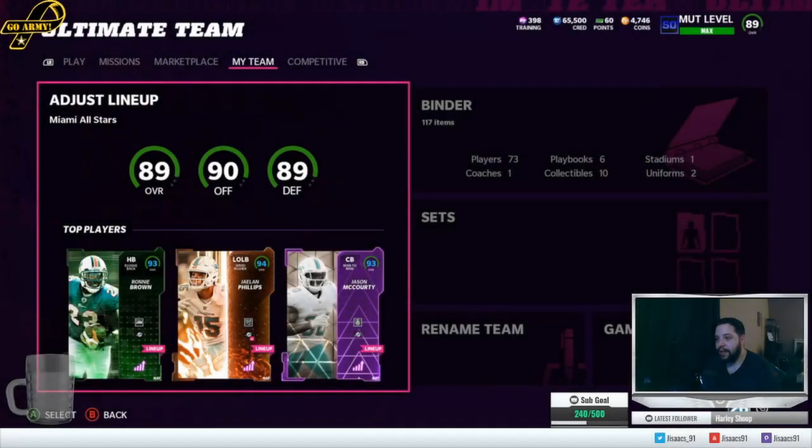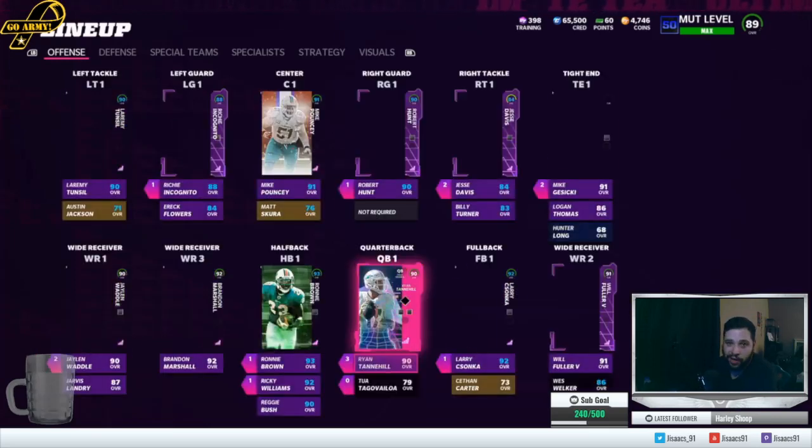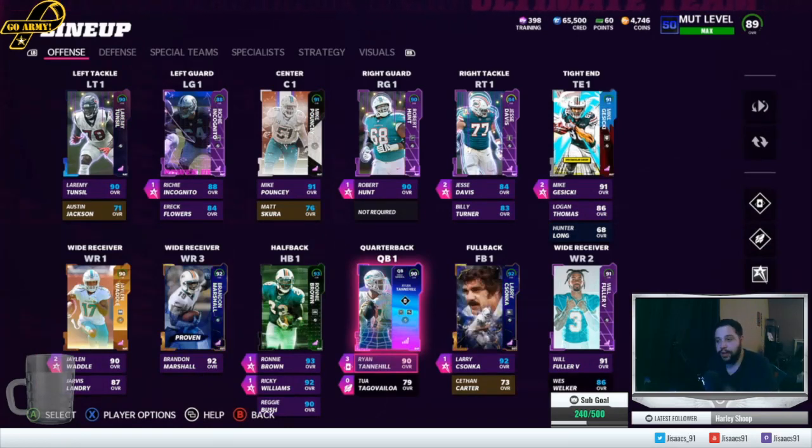What's going on everybody, welcome back to another video. Got some upgrades to show you. As you guys can see, 94 overall Jalen Phillips is on the squad. It took me about an hour and a half to two hours — I got kicked from the server a couple times and a couple solos were tiring at best.